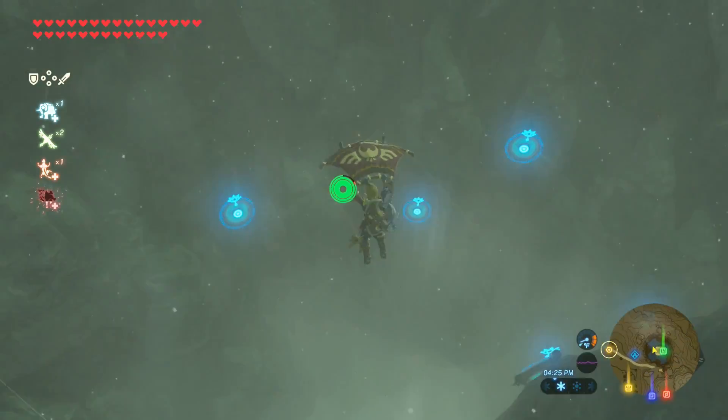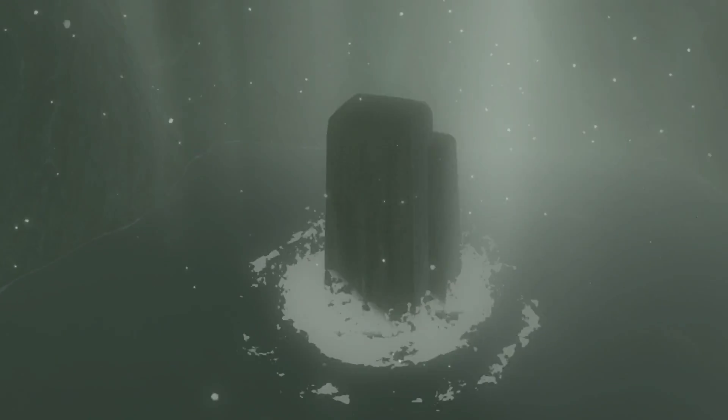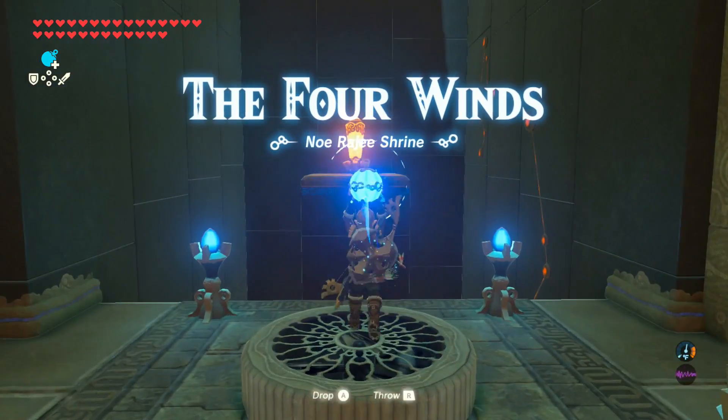In the flight range, you need to take down four targets with one stamina go. If you need help with the stamina, cook up something with Enduring in the title, like an Enduring Elixir. This gives you your first shrine.